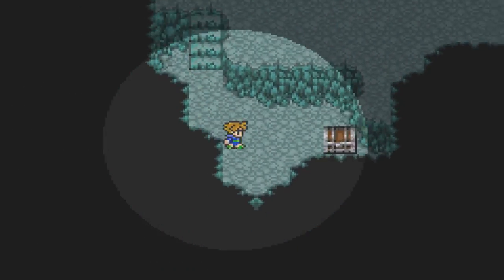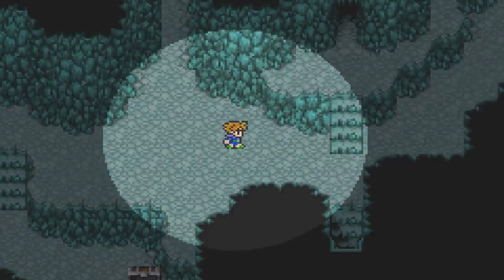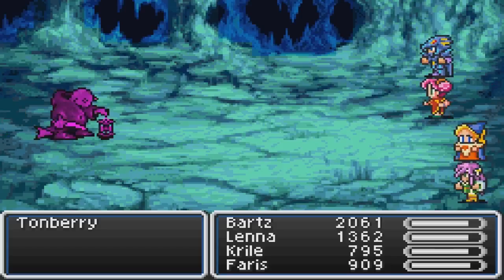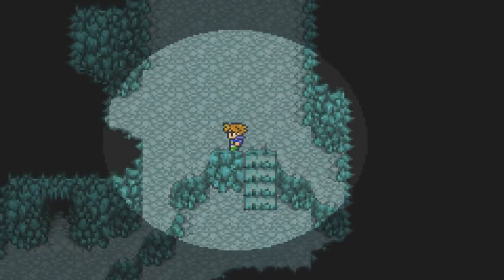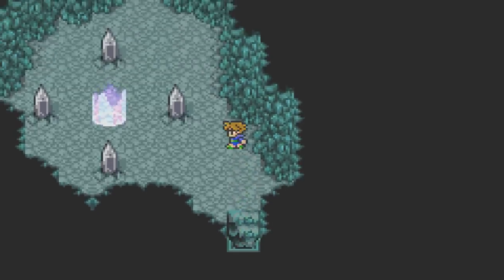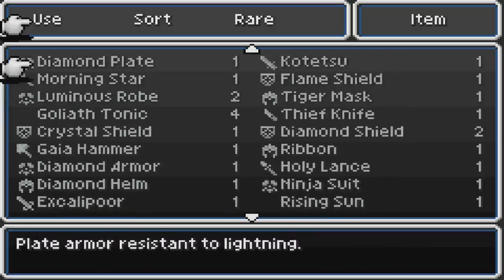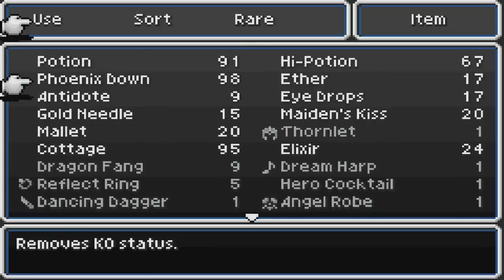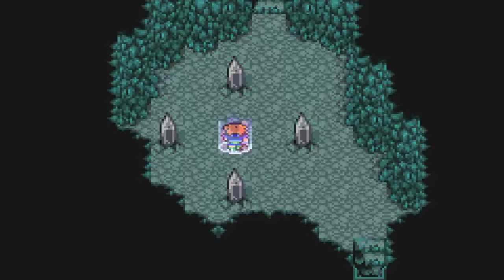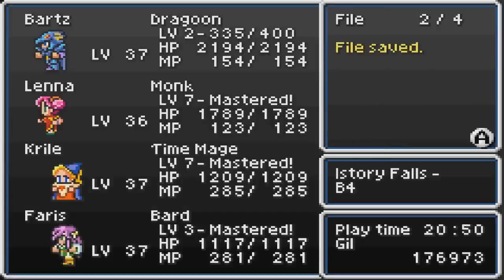One more chest to acquire right here — 12,000 gil, sure, why not. Now we're heading back to the save point. No tonberry — not dealing with your shenanigans. Alright, cottage up. Let's go ahead and learn Golem; no need to leave him sitting in the inventory. Drop a save, because it's gotta be getting close to boss time.